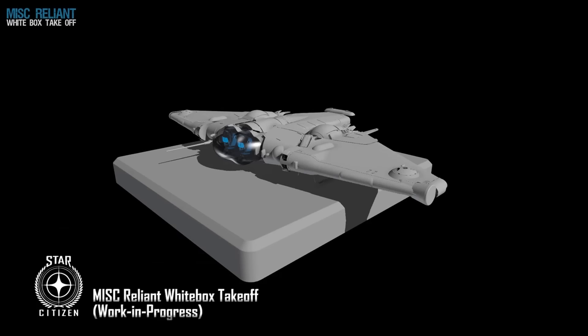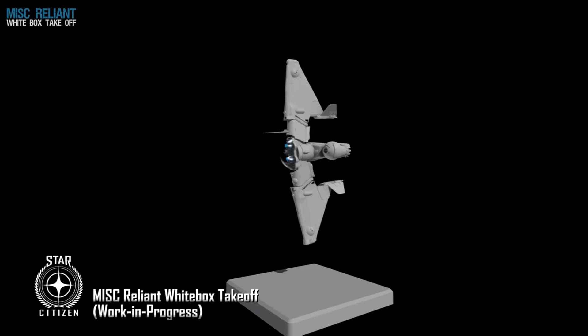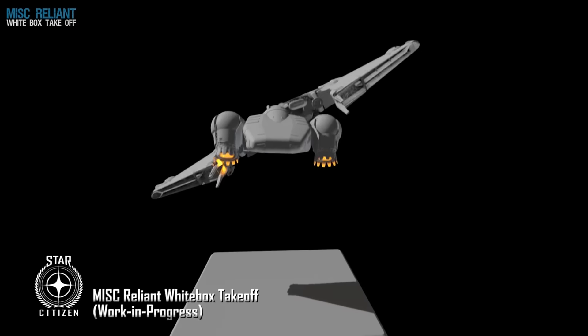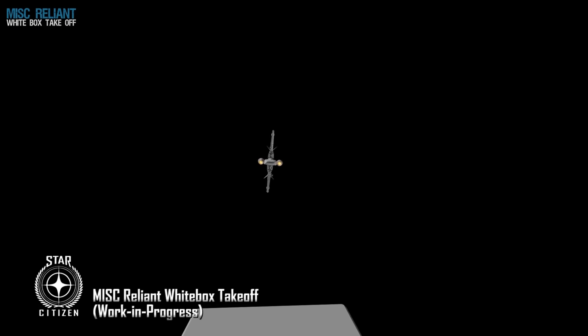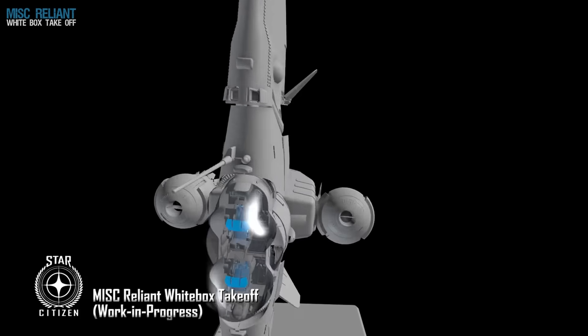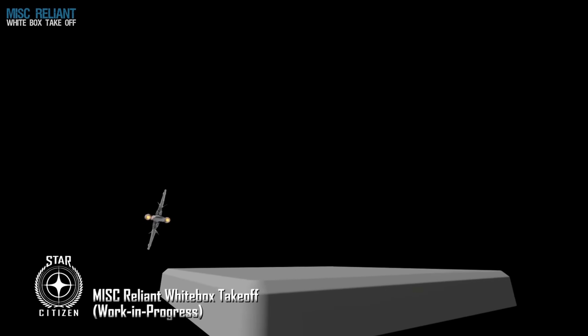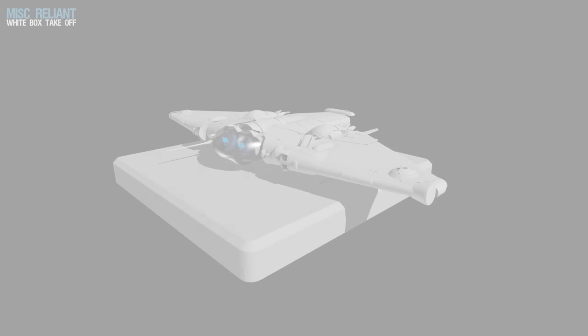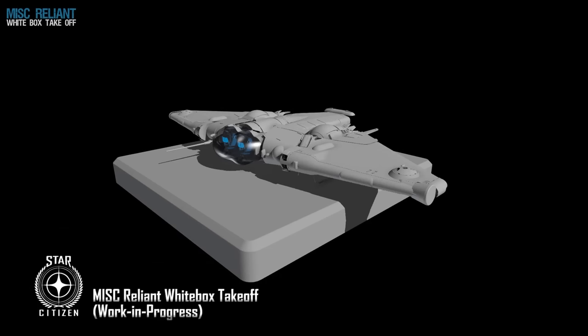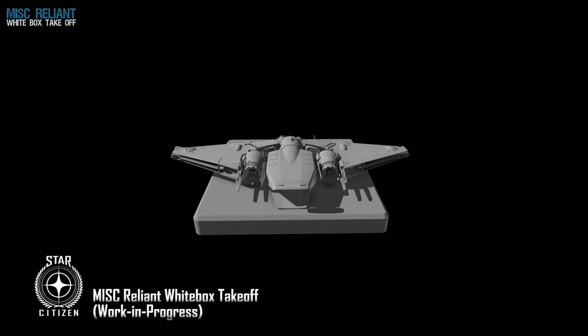If you really pay attention to this video you're going to notice a lot of cool minor details. One of my favorites is if you look through the cockpit glass you'll see a set of doors close, and then a walkway used to get into the front seats folds up. As the ship transforms into vertical orientation, there's no barrier between pilot and co-pilot and the seats actually appear to close in towards each other — that's going to be a really cool experience once this is in the game.